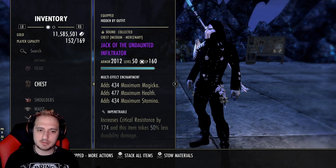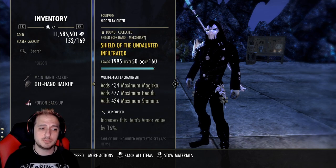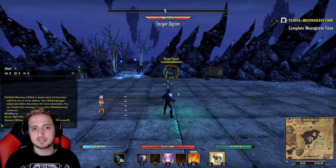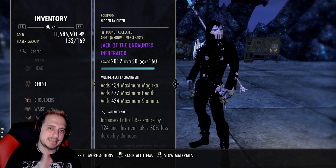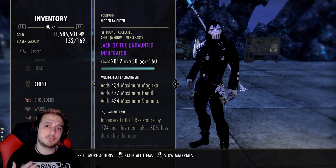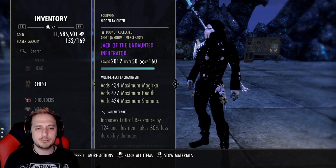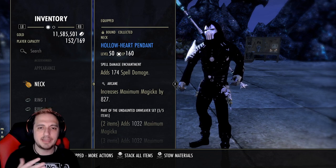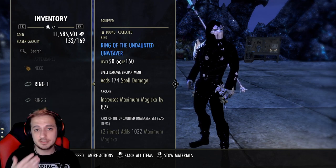Undaunted Infiltrator goes on the back bar only — three pieces on the body and two pieces on the back bar. To proc it, just use any stamina ability on your back bar; we're using Barb Trap, just toss it down, and it also gives you Minor Force. Ideally you want at least 27k health so you don't get squished. If you're going solo you probably need closer to 30k, but running with a group, 27k is kind of the threshold to try to hit. On all the traits you either want Divine or Impenetrable. I have blue jewelry — I know, don't give me crap in the comments. It still hits super hard even with blue jewelry, and I did gold the enchants.